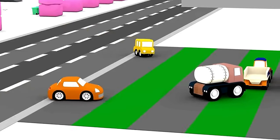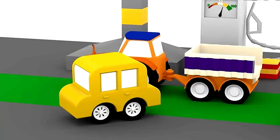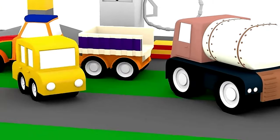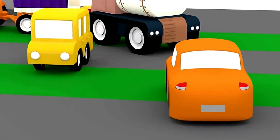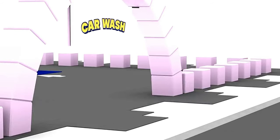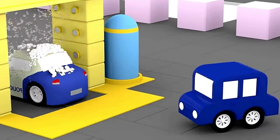I wonder where the green car is? The yellow car asks the tractor — hey tractor, have you seen the green car? No. What about you, fuel truck? No. Orange car? No. The other cars are getting worried. Maybe the green car has gone to the car wash. The blue car goes in to check. Police car, have you seen our friend? No.